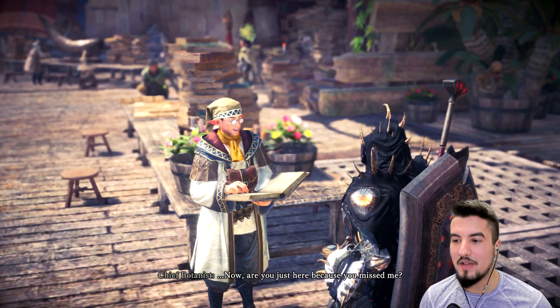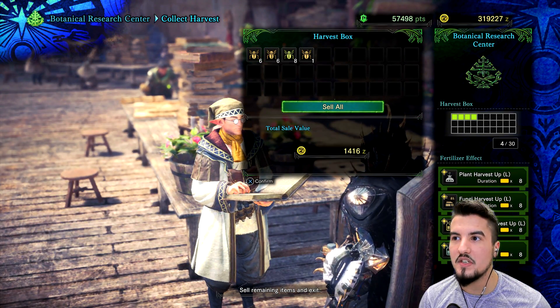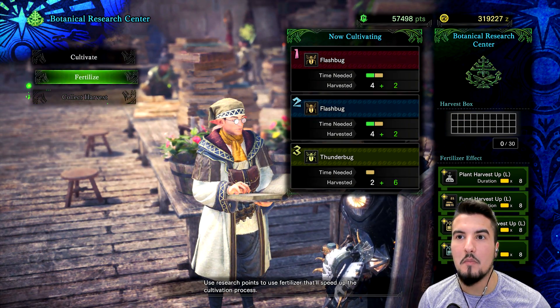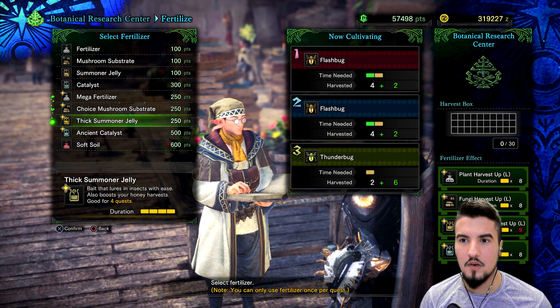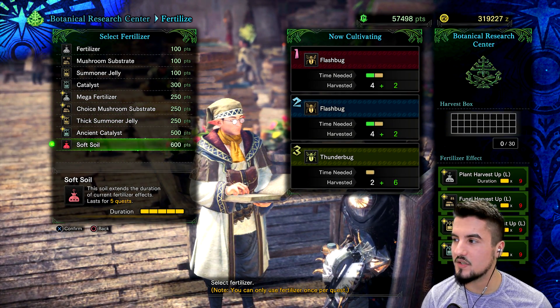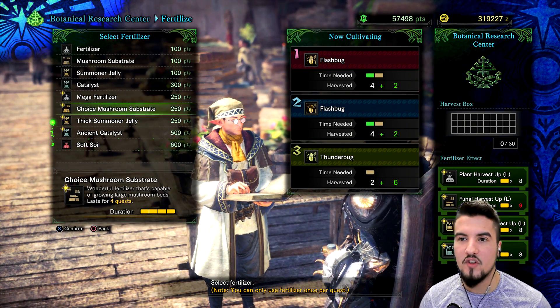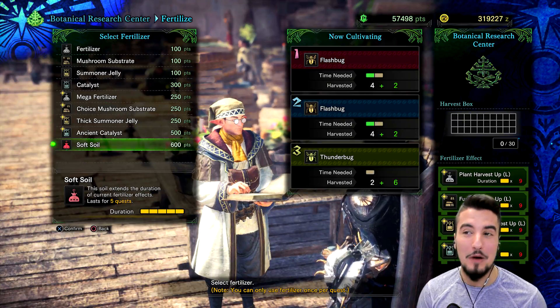The thing I wanted to show you guys was the fertilizer — I did all the missions. All I needed to do is just give them deliveries and I got all this other fertilizer. Apparently soft fertilizer is what you're after, because that essentially resets all of your good fertilizers so you don't have to keep spending it, which is wonderful.